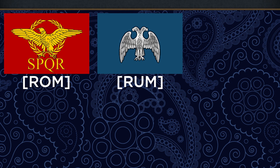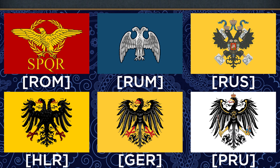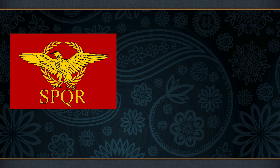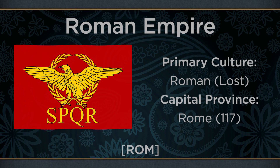When preparing for this episode, I realised that many of the nations I would end up covering use some variation of an eagle in their iconography, and unsurprisingly, the vast majority of these have a common origin. As with so many things in Europe, this symbol was handed down from the Roman Empire to its virtually infinite successor states.